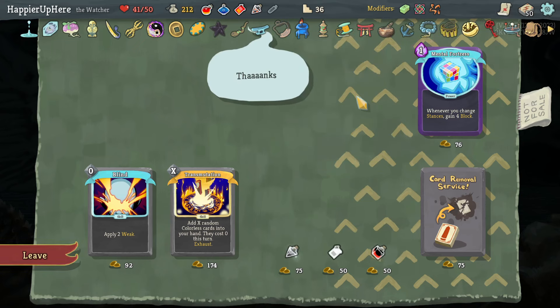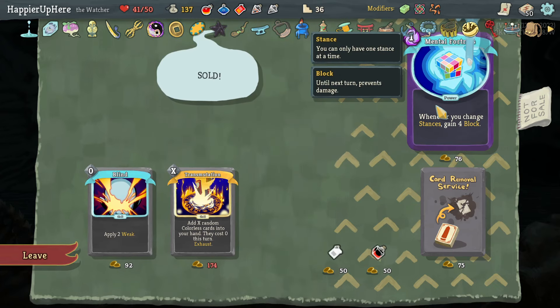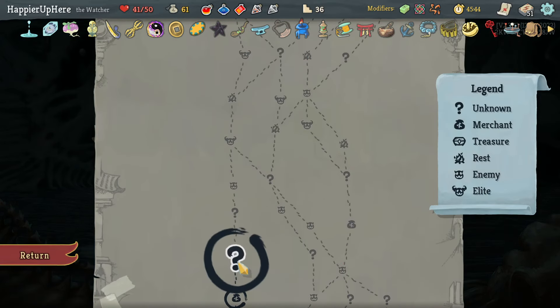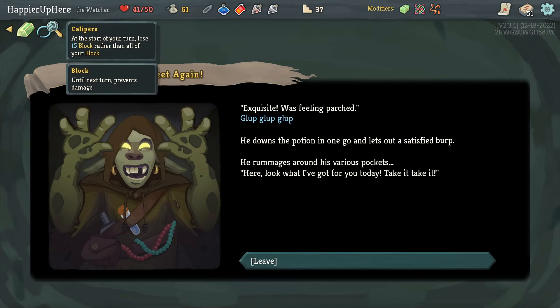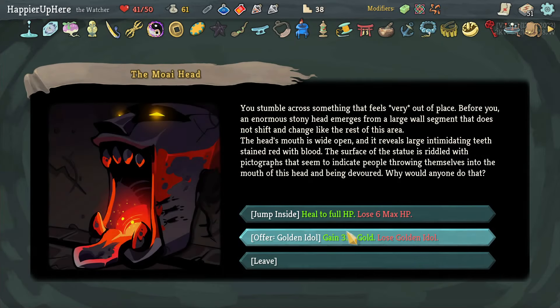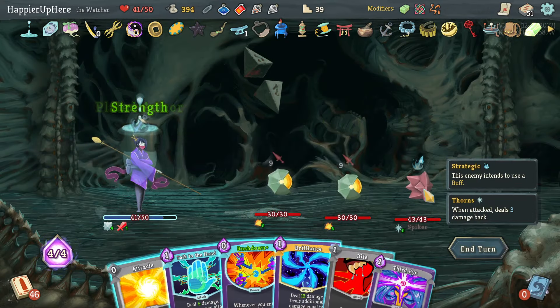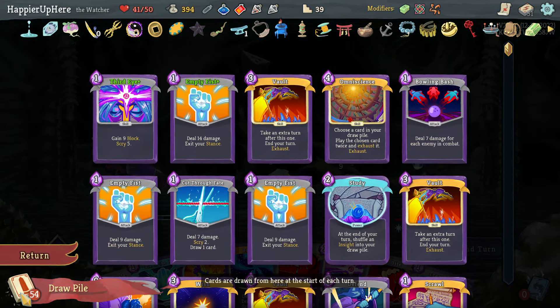Another Empty Fist here, Consecrate, Halt. Relics first: Bag of Preparation - start combat with two additional cards; and Calipers - at start of turn lose only 15 block rather than all. Let's grab the Scroll and the Gambler's Brew. Mental Fortress might be hard to get Collector bonus on but let's try. Trading Fire potion for a relic - got Calipers, really useful. Trading Gold Idol for more gold. Fight with Exploders and Spiker - Omniscience coming up if I draw four cards.